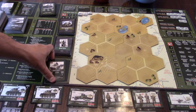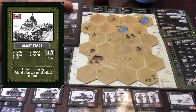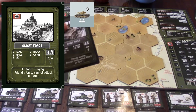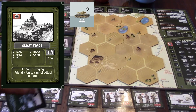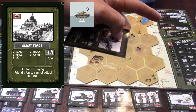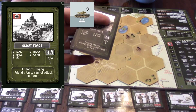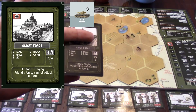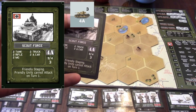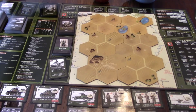On each battalion card, the units listed on the left are what you're going to face. At the bottom it says something like 'friendly staging' — that tells you where to place the counter that represents this battalion on the operational movement display. You can see where I've already laid out all the enemy counters. The counters are simply labeled 4A, 1A, 2A, 3A, and so on — very easy to find. Some battalions will be static and won't move during the operation phase; those tend to have a building icon on the counter.